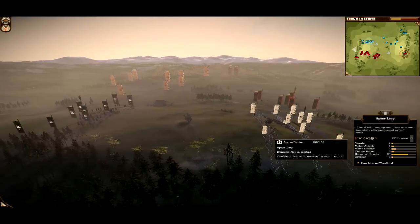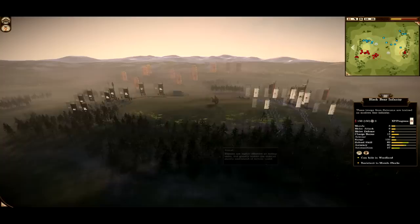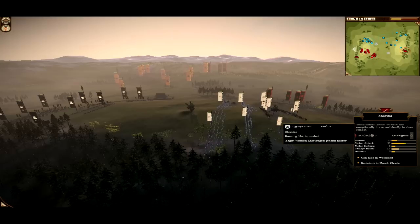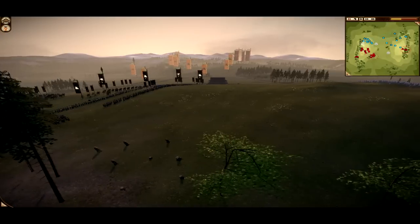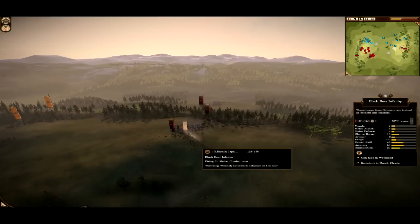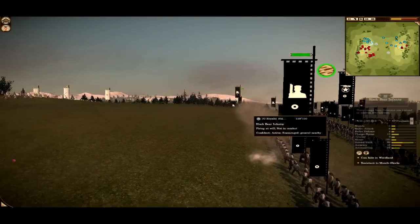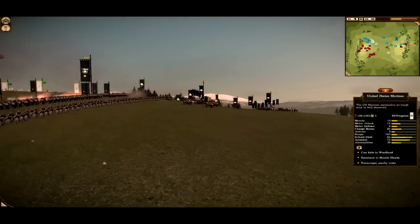My spear levy will go in front to hold up the enemy, then my Katana Kachi and Yari Kachi go in just afterwards, with my three decent sword units behind. After my guys engage, my cav will go running through on the flank. We've got double lines here which is exactly what you should do — personally I'd put double lines much further back to make melee units run after they've already engaged.